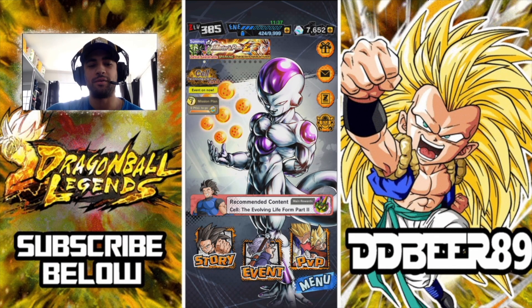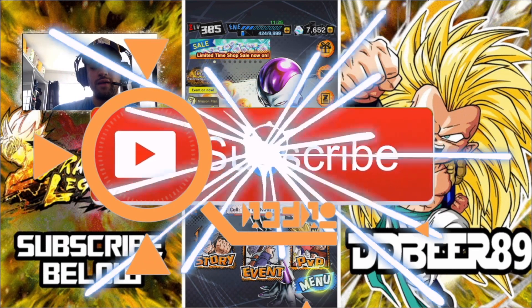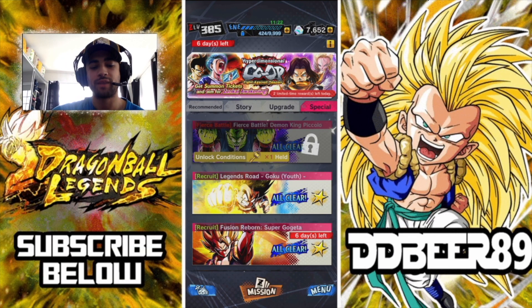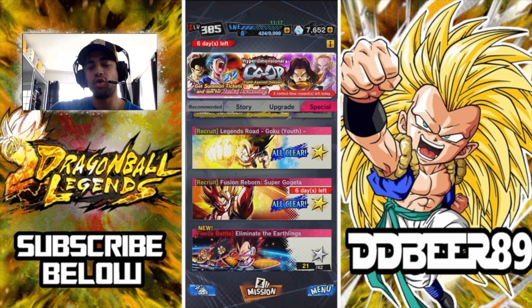Hey guys, ddberry9 here back with some Dragon Ball Legends news, tips, and information. If you've clicked on this video it's because you want to find out how to get the Fusion Reborn Super Gogeta keys to open up his mission. If you go into the event, it should be in a special side right here, and it comes up with the recruit Fusion Reborn Super Gogeta. I've already opened it using the mission key and thought I'd make a video on it.